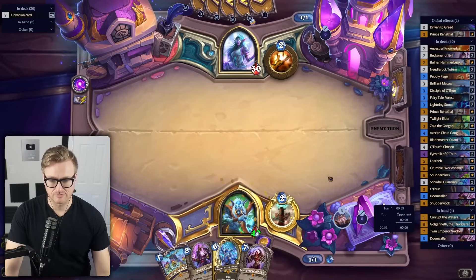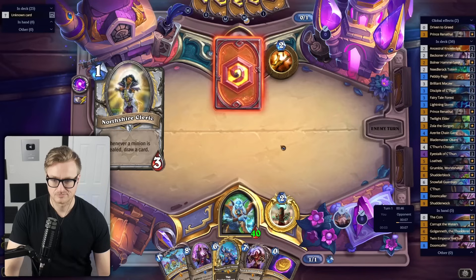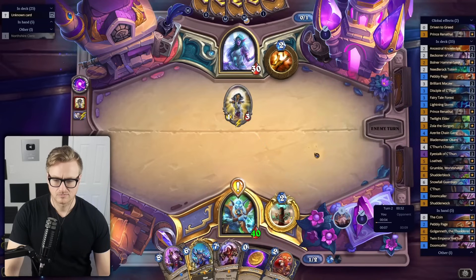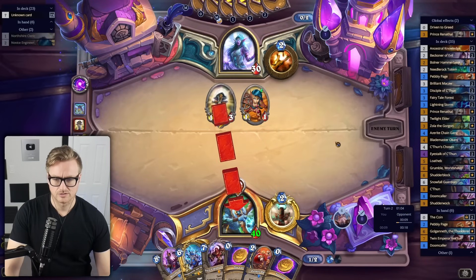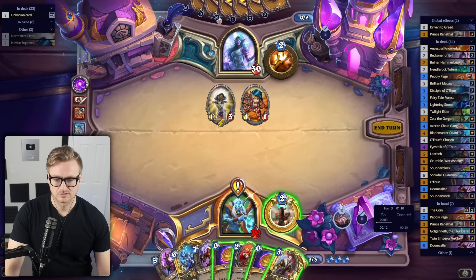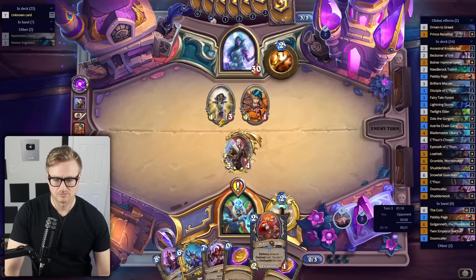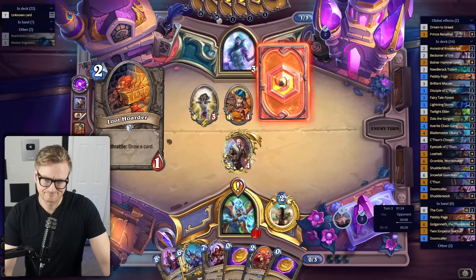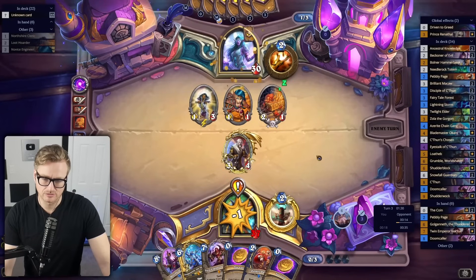There's no point in playing the quest here — I have no follow-up. I need the coins to maybe get to the Golgoneth and that could save me. This is not a good sign that they're drawing so aggressively. I've got enough coins right now. If I give them the Pebbly Page, they can get Hero Power value. So now we're just going to double coin the Golgoneth and use the damage.